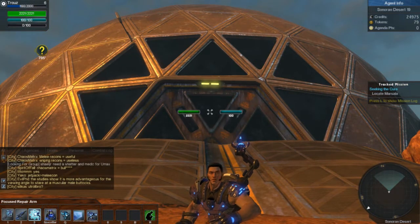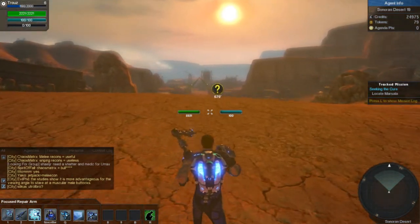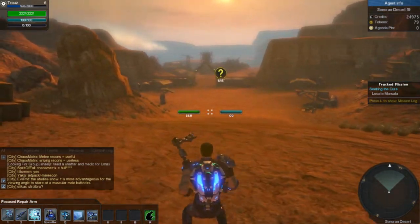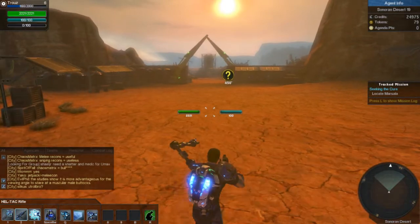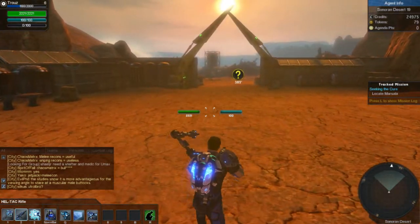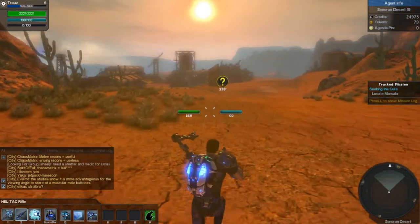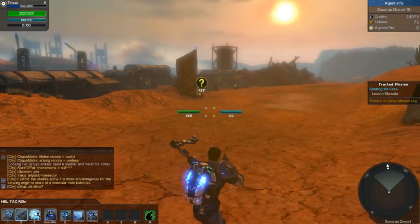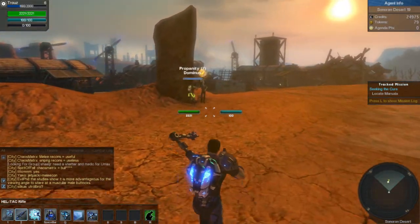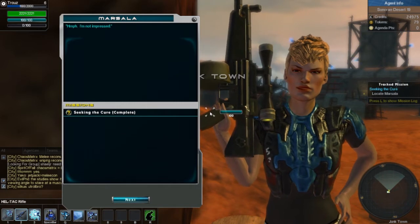After completing a few quests in the starting town of Dome City, we're out into the desert — Semi-Asian Elvis is in the desert. We've been charged with a quest to talk to a contact named Marsala. While heading that direction, let's talk about the free-to-play aspect. The game is zero dollars up to max level. In the upper right-hand corner, you'll see credits, tokens, and agenda points. Agenda points are the currency you can buy with real money. Most things I've seen that take tokens also take agenda points.